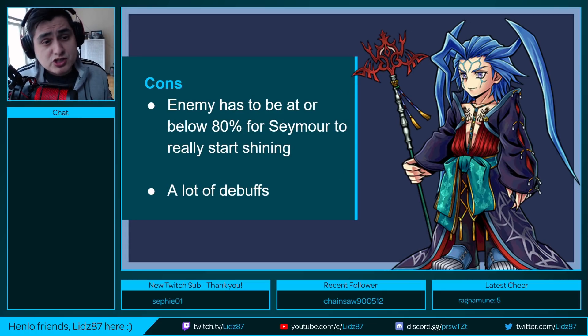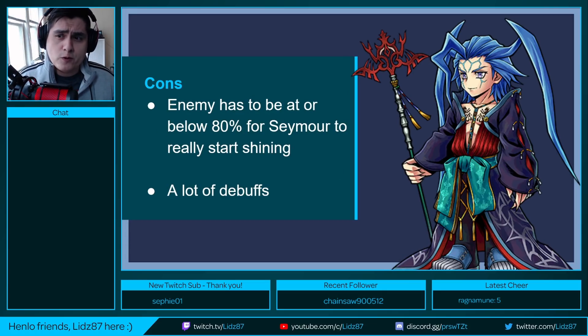There are of course some cons with Seymour. In order for him to be at his fullest potential, the enemy has to be at or below 80% HP for his full damage and follow-up Chain Spells to kick in. During the start of the fight, you might want to hold back on his abilities because you won't be getting the full damage or the follow-up Chain Spell. At that point, you have to rely on your other units to bring the boss down to 80%, but once you reach that point, Seymour starts popping off and deals beautiful full damage.